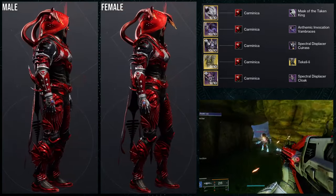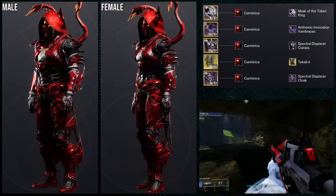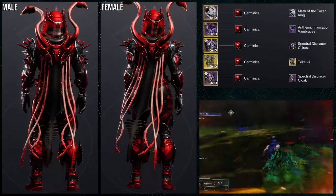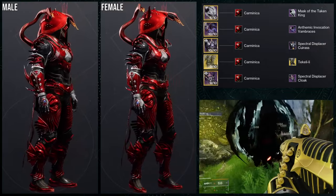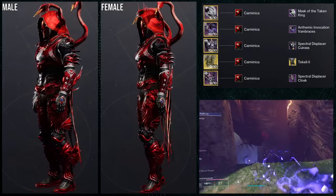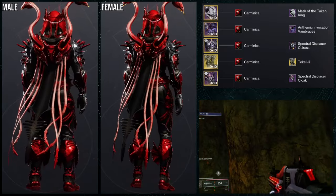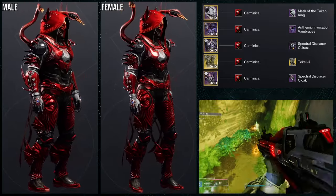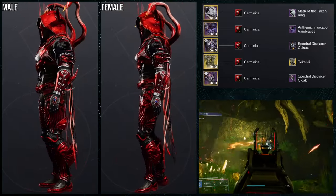And last but not least, we're going to be using the Star Eater Scales with the Takelli Lee ornament. This one's interesting — let me explain. I had another set ready and made for this one, but unfortunately upon editing the video I realized that I didn't even use any of the Spectral Displacer pieces. Apparently I switched the one piece I needed and I was just using different pieces, not the actual piece that I needed. So I went back and real fast tried to come up with something, and I actually don't hate this at all.